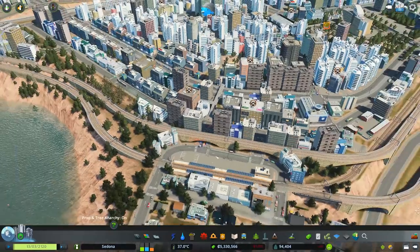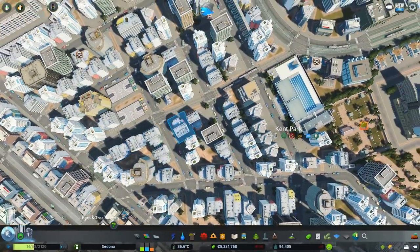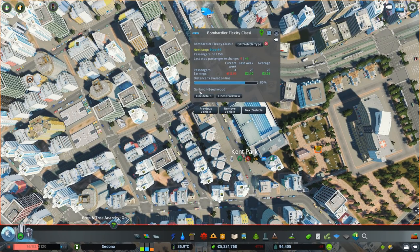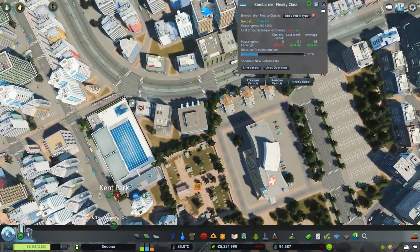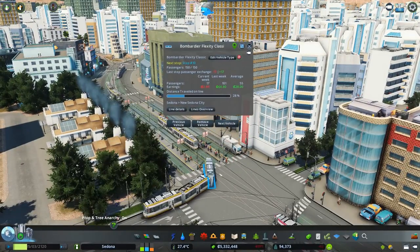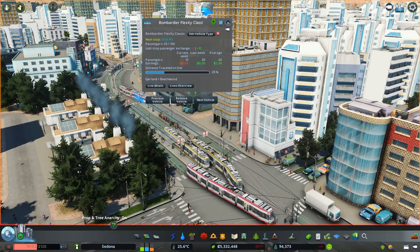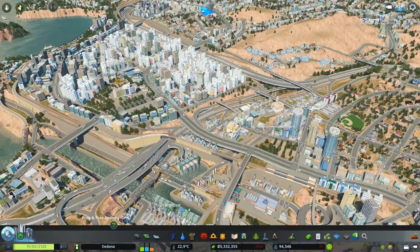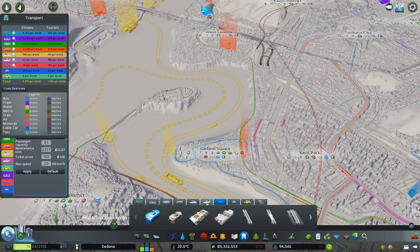Let's check the trams — there's one with 25 people, another with 16. The yellow trams are way more popular; the red tram has 24 people, now 25. I mean, they get used — they get used enough. I'm happy with that. Let's get that cable car in to the zoo because that was a really good idea, and I wanted to wait until I recorded again to actually add it in.